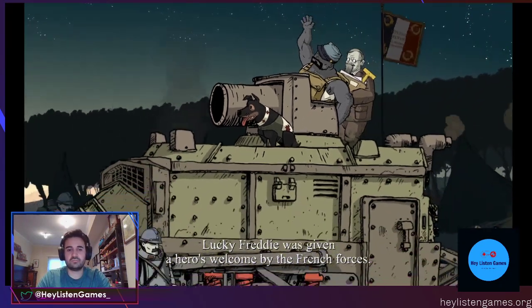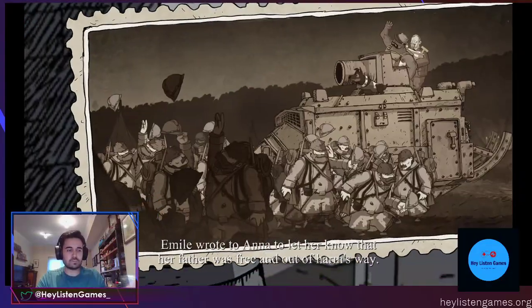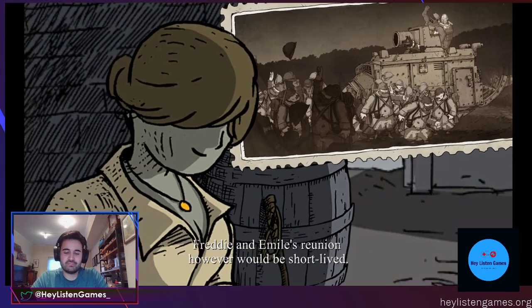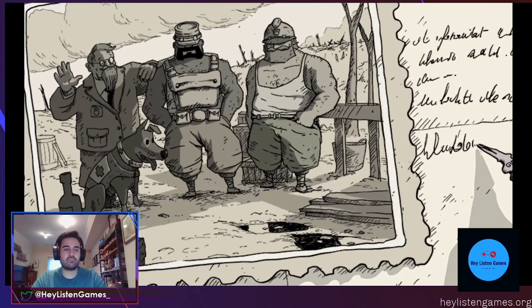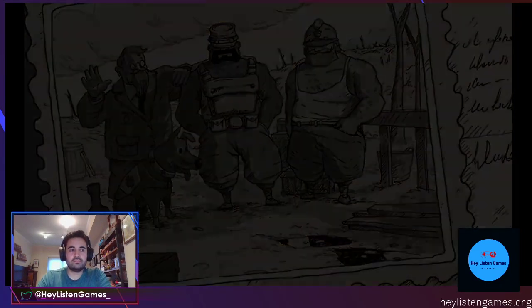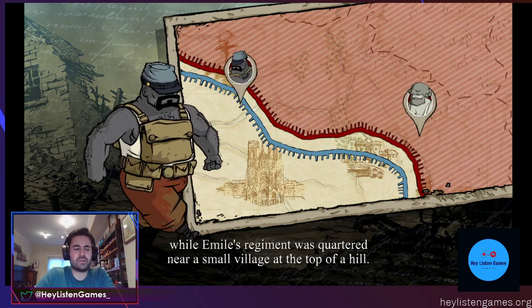Lucky Freddy was given a hero's welcome by the French forces. Emile wrote to Anna to let her know that her father was free. Freddy and Emile's reunion, however, would be short-lived. May 14th, 1916 — the front is moving. Freddy was sent to the Somme. That's a famous battle — the Battle of the Somme.